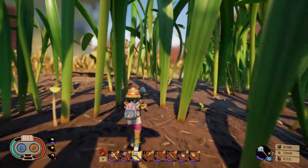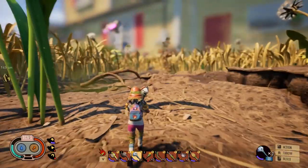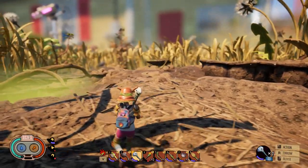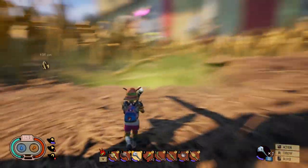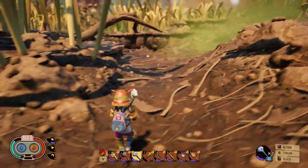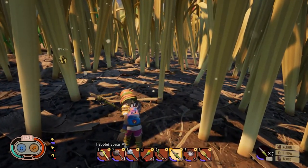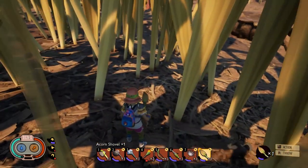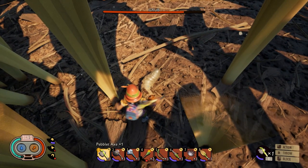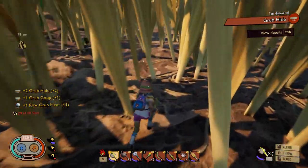Once you have the shovel, hold it and search for a little creature working on the ground — it looks like a smoky thing moving on the ground. This is the grub we need to dig out, and it exists in different locations on the map so you'll come across it as you explore. The black thing crawling on the ground is it. Make sure you dig it first and then hit it to eliminate it, and then you get the two materials shown on the left side of the screen.